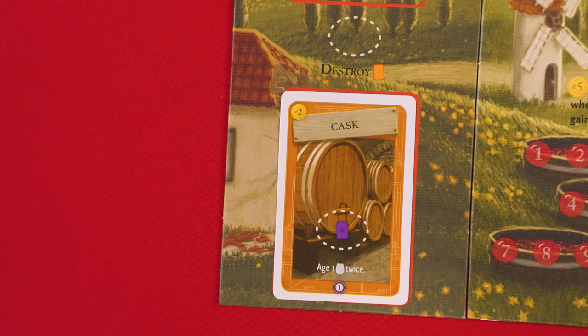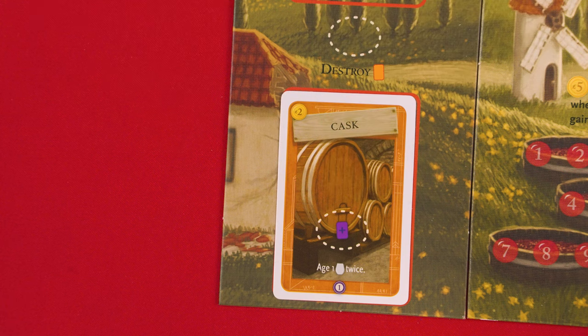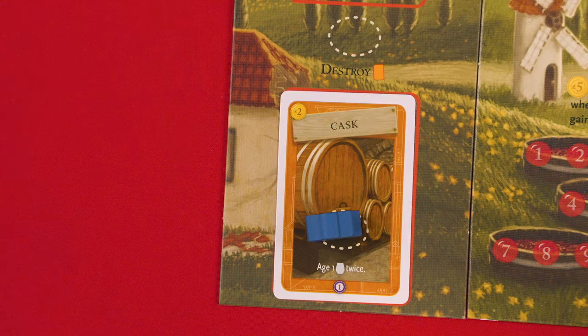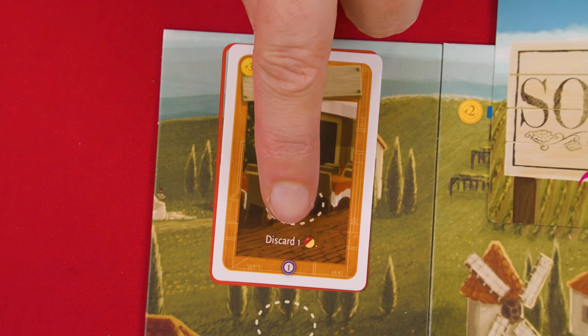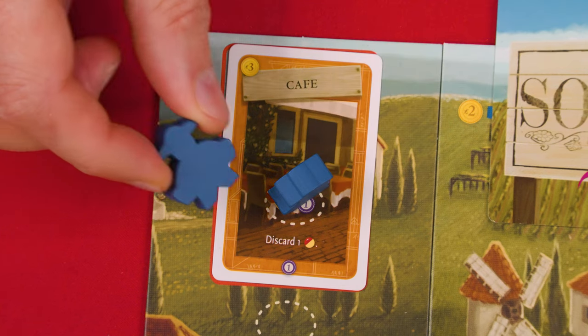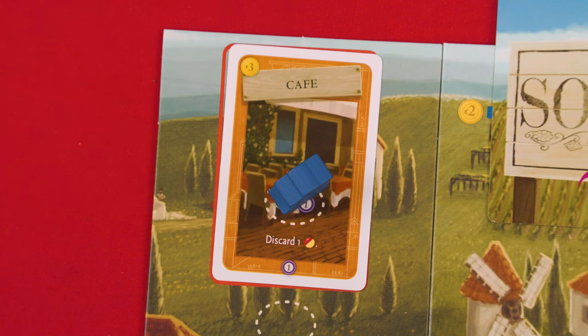There are three different types of structures. Ones with a dashed space are action structures — these provide a private space you can assign one of your workers to during any season. Along with a benefit, most will have a cost or action to take, in this case discarding one grape. You must pay the cost to gain the benefit. Just be aware, you can't use your Grande worker's special ability to go to a structure space that's already occupied.